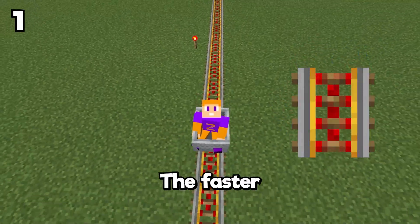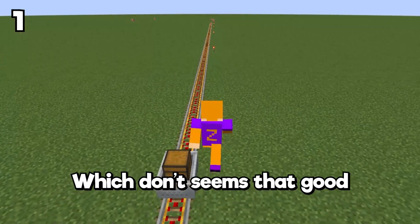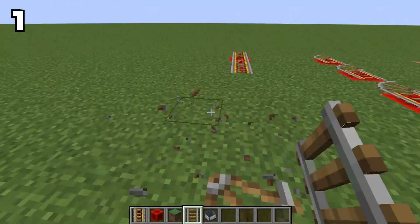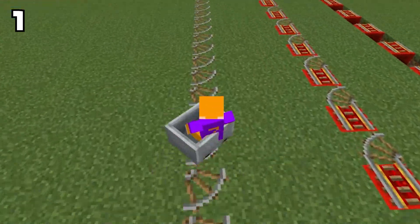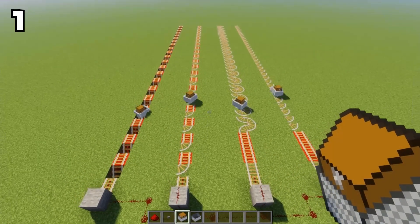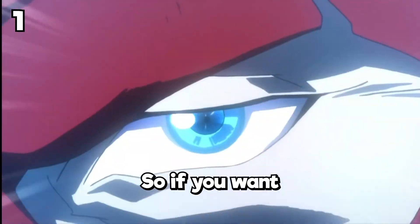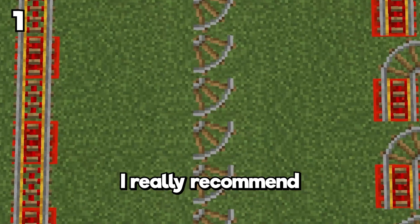Using powered rails, the fastest you can go is 8 blocks per second, which doesn't seem that good for transportation, because while sprinting you can achieve 5 and a half blocks per second. But using this method you can literally break this number, going insanely quick. There are a few options for this, but the faster and cheaper is by doing this combination, which is not that hard and worth a lot. So if you want to become the fastest in a Minecraft world, I really recommend doing this.